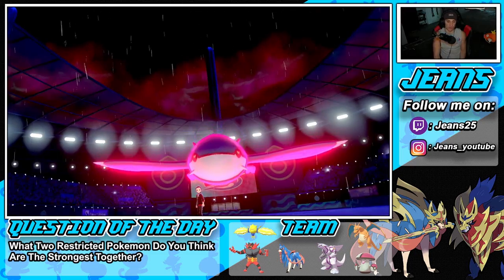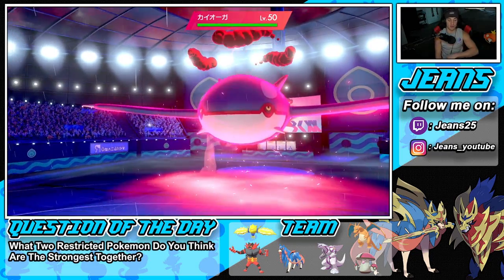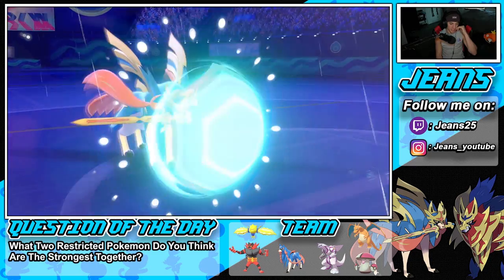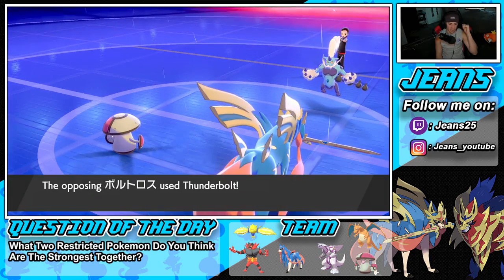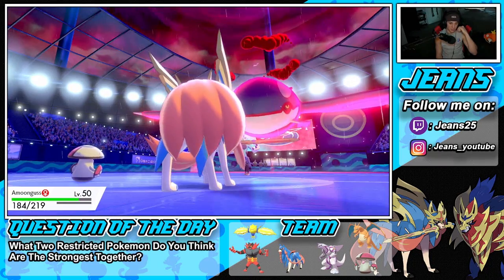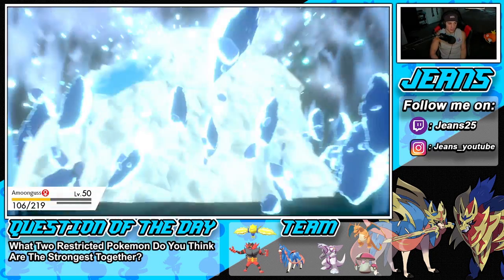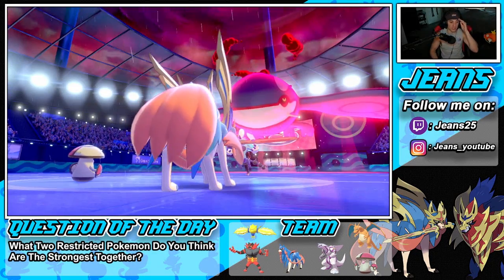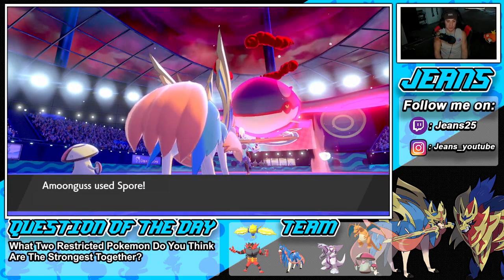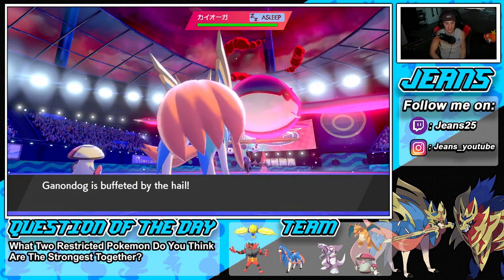He goes for Kyogre — okay, so this is a great Spore right here. If we can land a Spore on his Dynamax that would be awesome, unless he goes for Ice Beam which could be scary. He goes for Thunderbolt and doubles down into Amoonguss. He does go for the Ice move — eat this up! Amoonguss eats it but is going to go down to Hail damage. More importantly, he gets off the Spore, which is top tier. Kyogre is put to sleep!